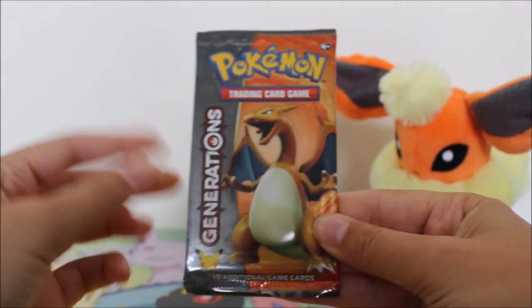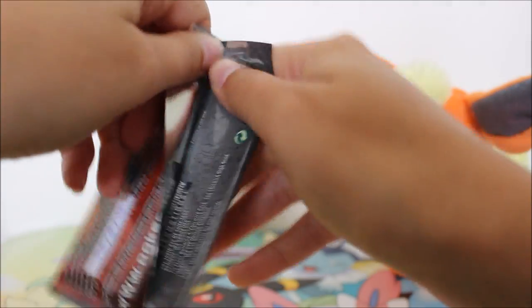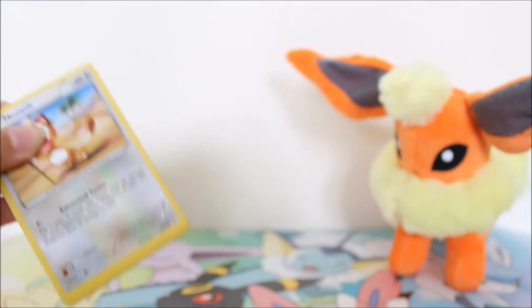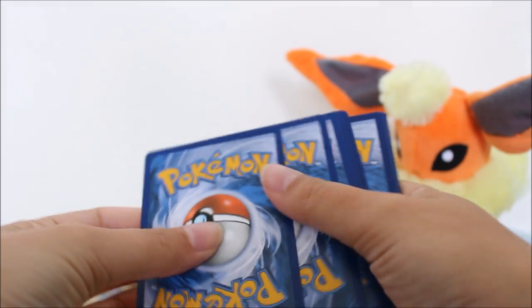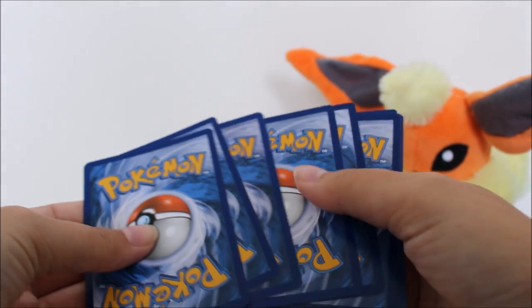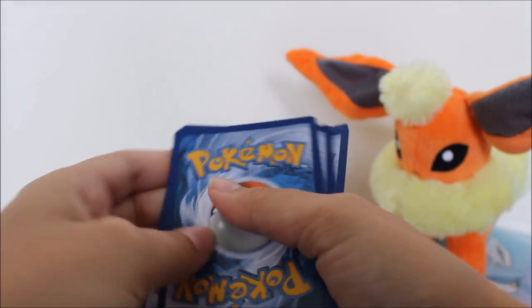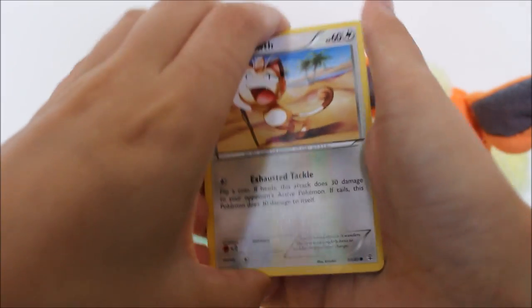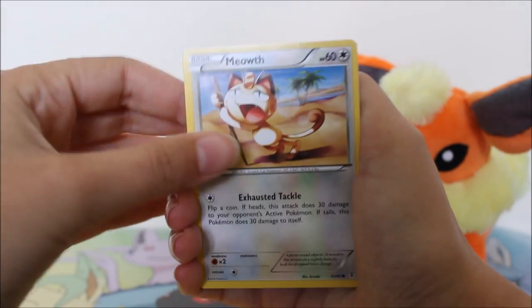Okay, so let's hope there is gonna be a good pull in this Generations pack. I think I'm already gonna be happy if I don't get another Paras, because that's the worst rare to get — I have like ten of them. There's no code card in Generations, by the way, so sorry I can't give you another code. But yeah, let's see what this pack has.